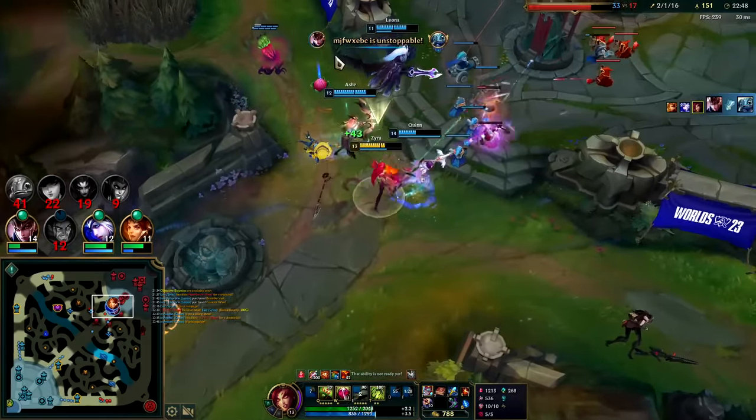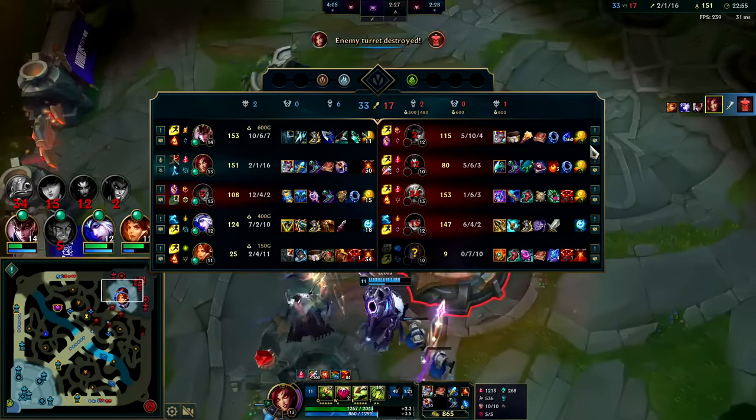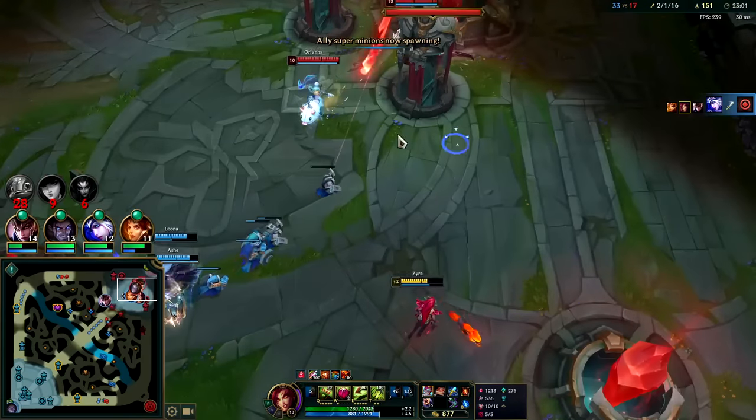He got Smited in midair - Smite only does 40 true damage though. Their team's falling apart. They don't have a good way to engage; they needed an Ornn or a Malphite top, not a Cassiopeia. The team already had more than enough damage.